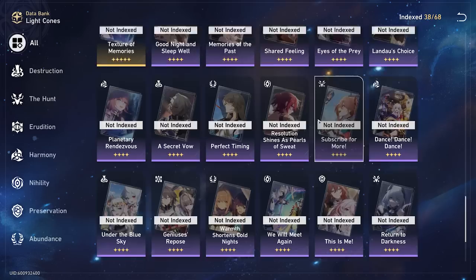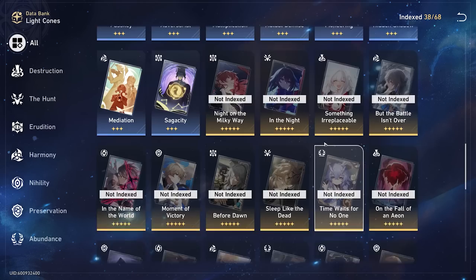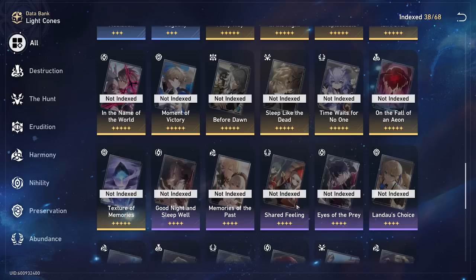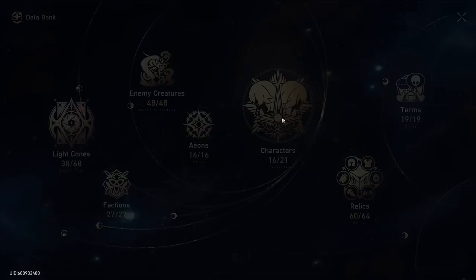I'm still missing a couple of the four stars from the standard banner and I can't get all the battle pass light cones right away — we'll have to wait a couple months, if not years. I don't recommend going for five-star light cones; I try to avoid them unless they're the free ones from the simulated universe like Texture of Memories or Fall of Ion, which I still plan on getting. Other than that, I have most of the cards in the game.